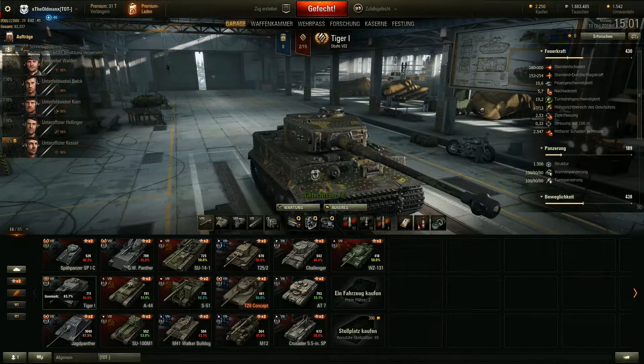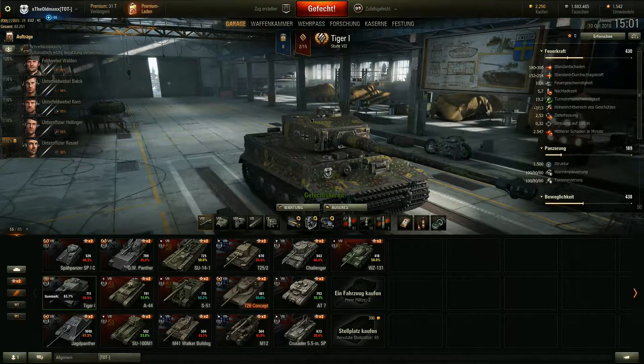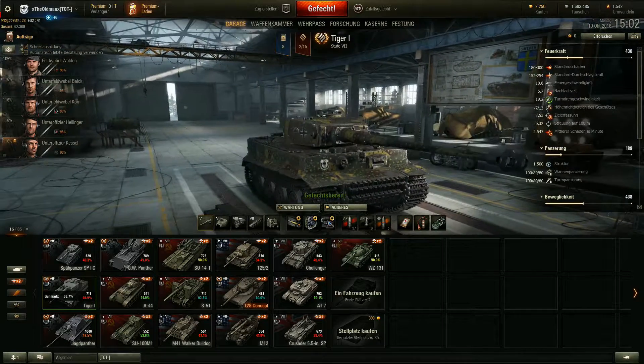Dann haben wir hier die Turmdrehgeschwindigkeit von 19,2 - der dreht wirklich langsam. Wir haben hier eine Zielerfassung, die nicht wirklich gut ist: 2,53. Dafür haben wir aber eine supergenaue Kanone von 0,32 Streuung auf 100 Meter. Wir können damit natürlich Schaden anrichten von 2.547 je Minute.